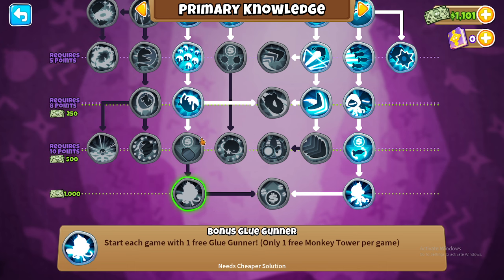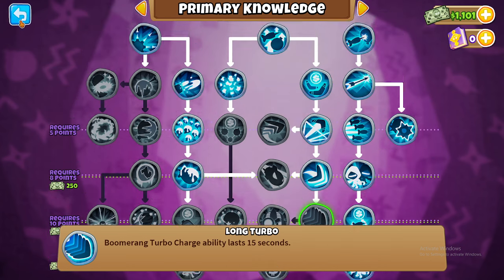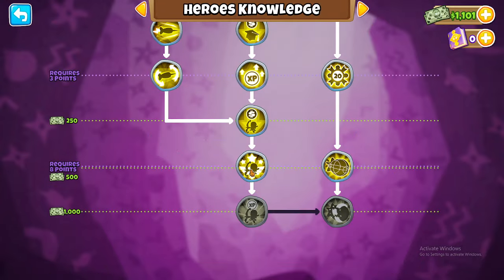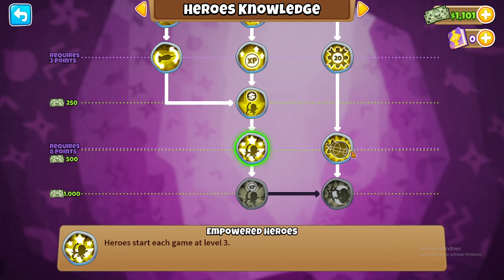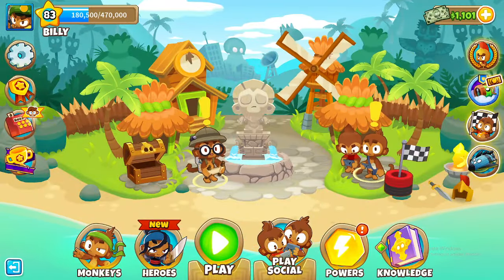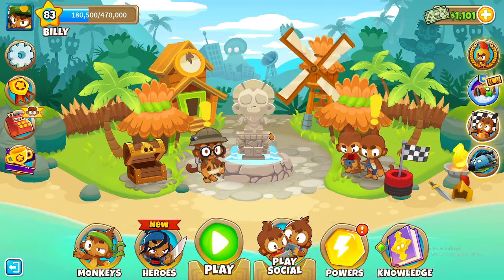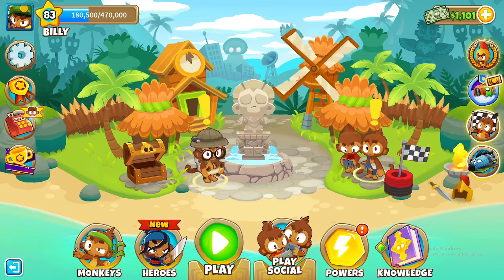The free dart monkey is basically a second free dart monkey every game. Starting with a glue gunner isn't that good. Upgrade your heroes — spend your stuff on heroes. Getting your hero to start the game at level 3 is really good for grinding because you'll automatically start overpowered and you'll just be able to farm with your free dart monkey and Sauda. And that's it — see ya!